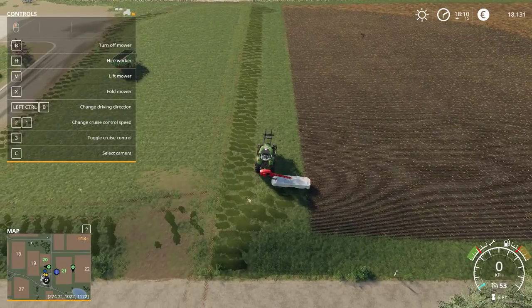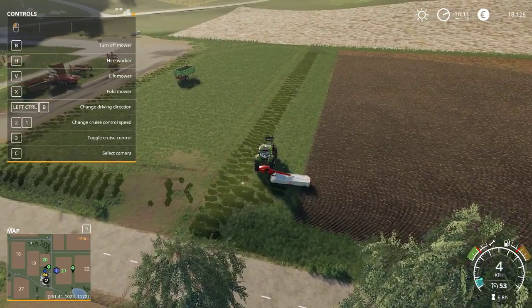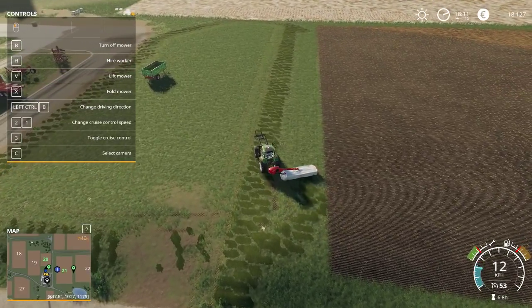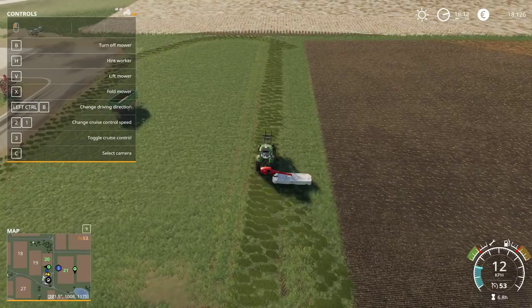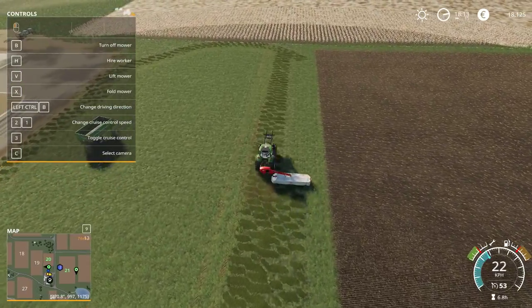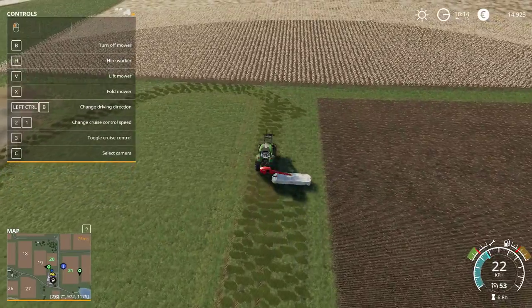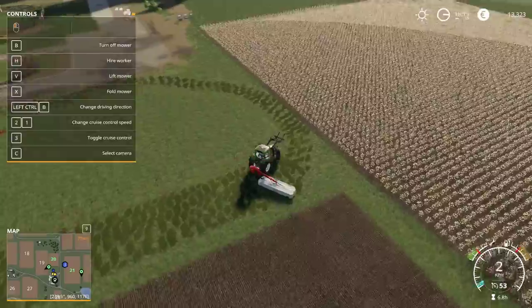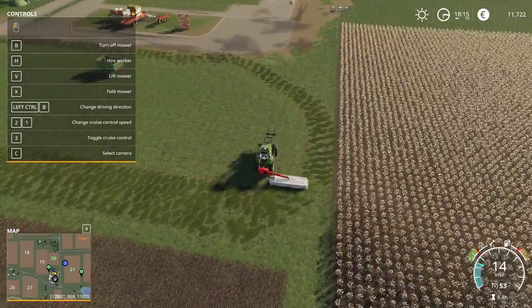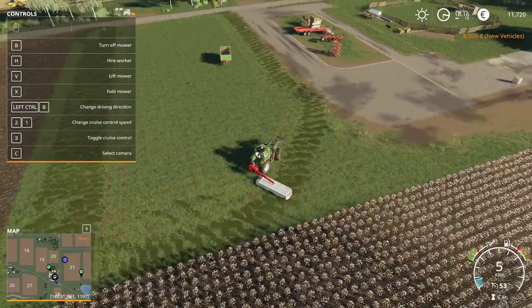So once we start getting slurries from cows or sheep or something like that, we will need to get a liquid sprayer. Or we can just sell it. How many bags should I get? I guess a few. I don't know. Now, are you there with the spreader? Buy one, and then fill it up as much as you can, and then see what that leaves you with.